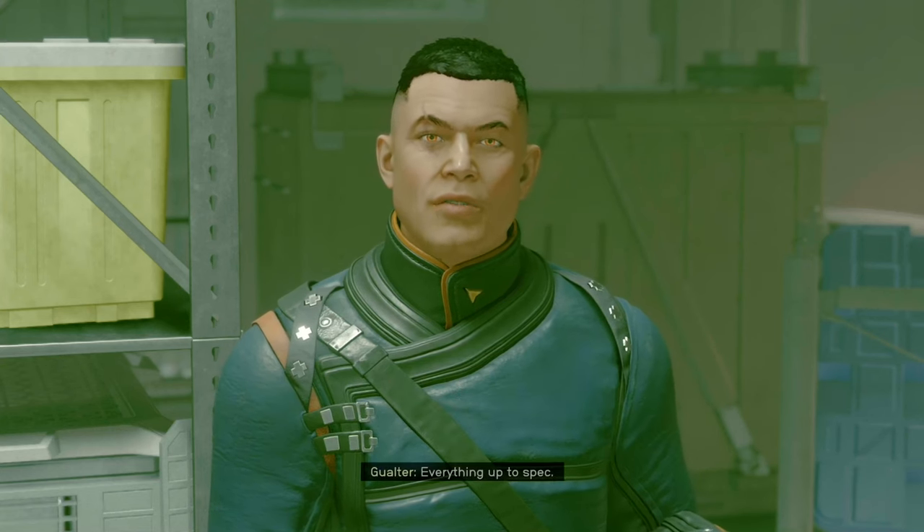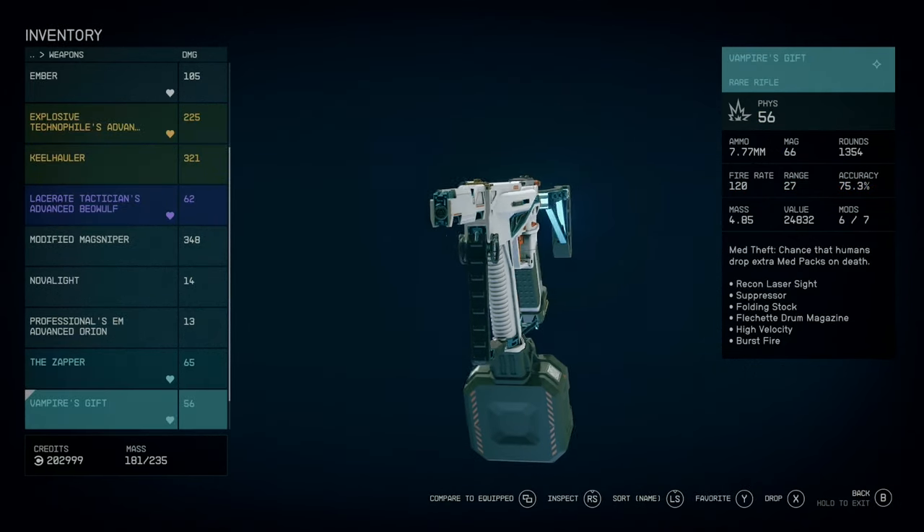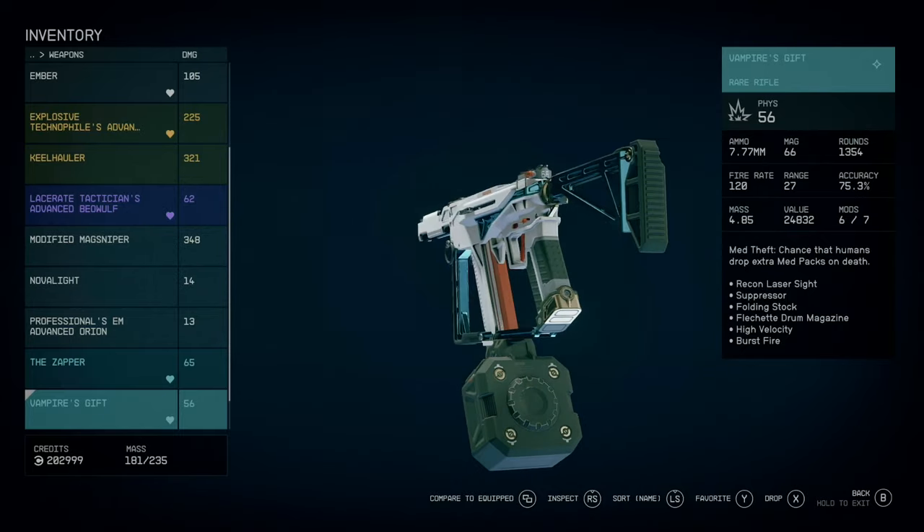I probably butchered that pronunciation, but he sells the Reckless Bombardment which is a heavy grenade launcher, as well as the Vampire's Gift which is a rifle modded more like a burst fire SMG and is currently one of my favorite items to use.